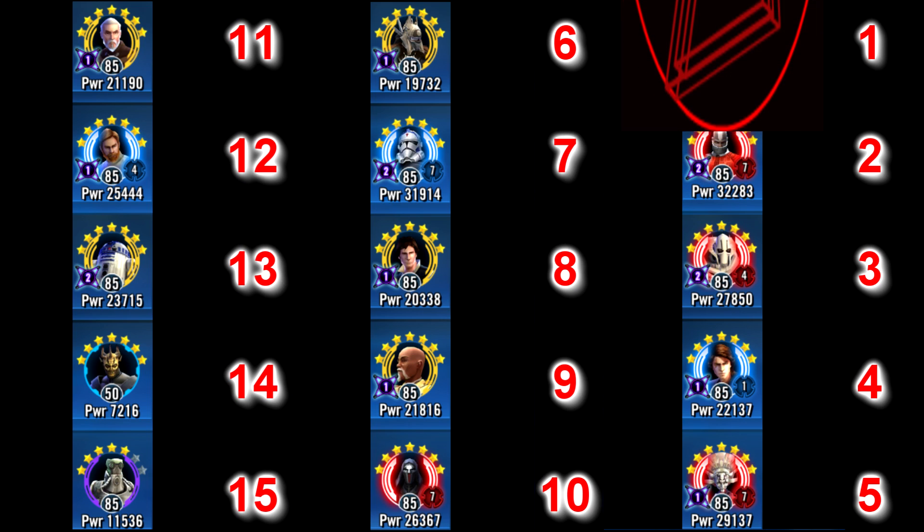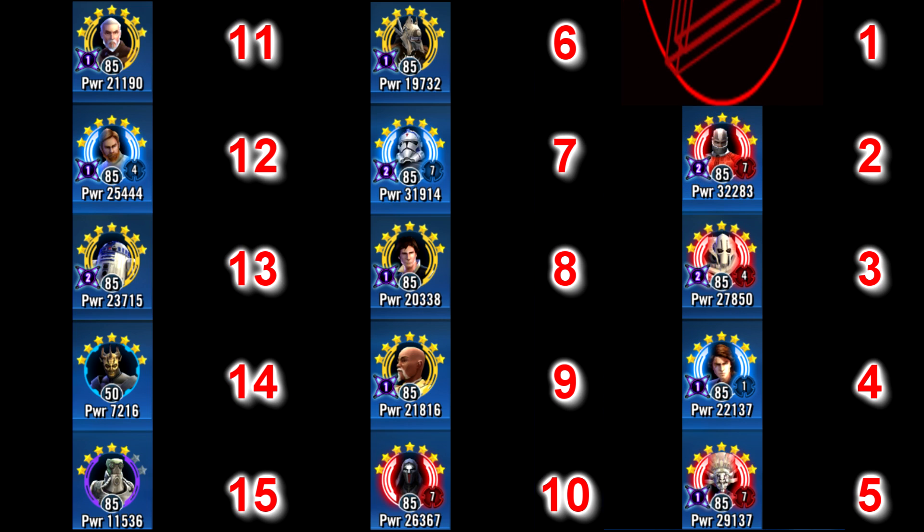At the number 2 spot is Darth Malak himself, one of the most powerful and durable characters in the game. He has stacking buffs that last for the whole battle, further increasing his survivability and damage. He can attack for the total damage of his target's HP and heal for the same amount. He also gets bonus turns when damaged past certain health thresholds. The guy is pretty much unkillable for most teams — a one-man army that can fight whole teams alone. He's also immune to health damage, which makes your options for dealing with him very very limited.